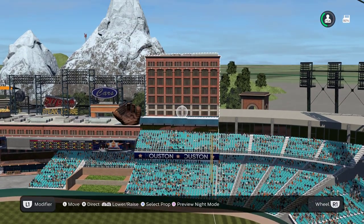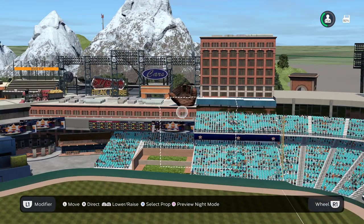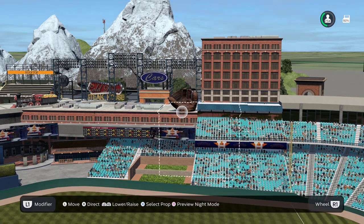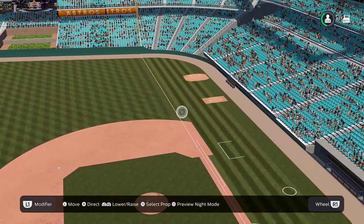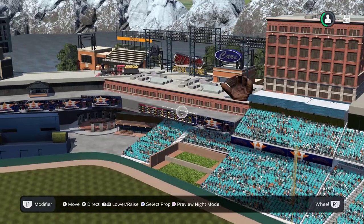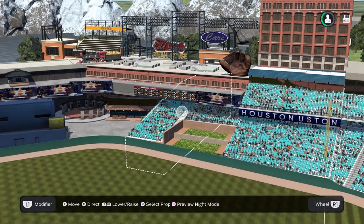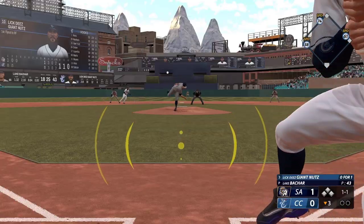Down the right field line we have two decks of seats that connect to this building, which goes on towards center field. On the building we have the glove from Oracle Park — I always try to say AT&T Ball Park but I forget the name. We have a double-stack bullpen — I can't believe they didn't let us move bullpens in created stadium. Above the bullpen we have seats surrounding it, and a second story above that. I wish you could add fans walking around because it looks empty, but I think it still looks cool. I added a scoreboard to the facade of the second deck.